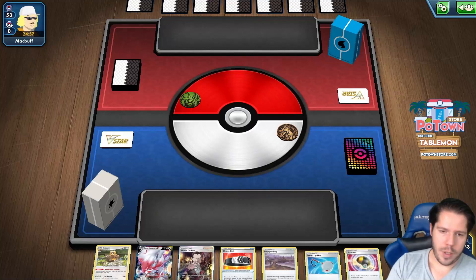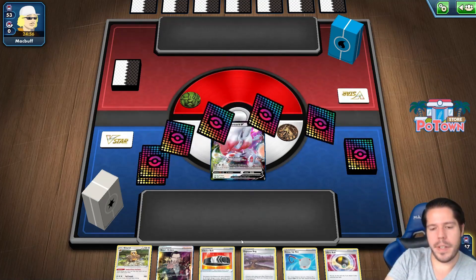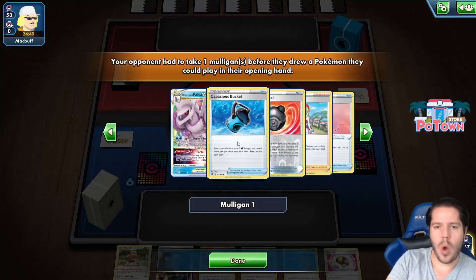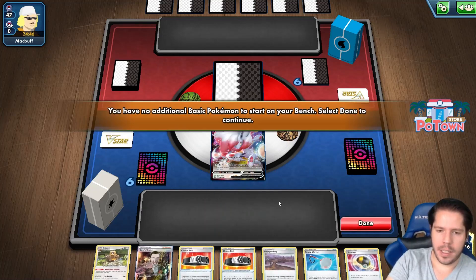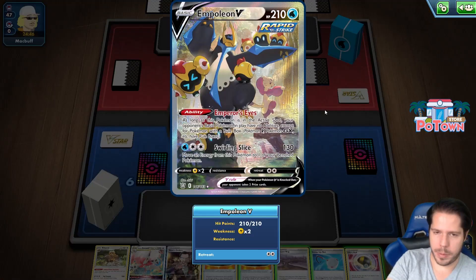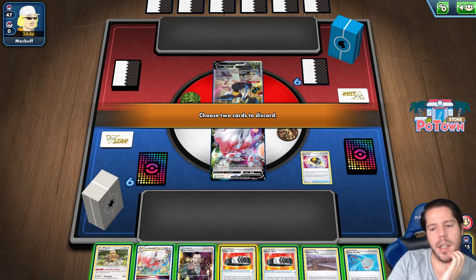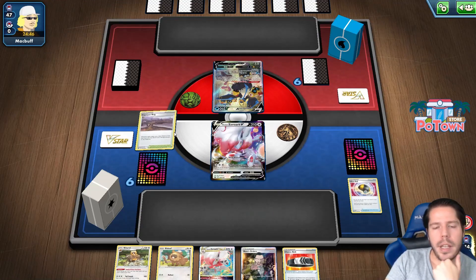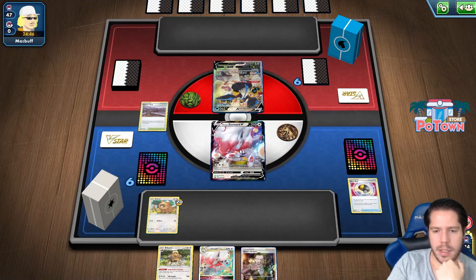We get to go first this time, which should hopefully make things a lot better. We're up against a water deck. I have an interesting decision to make on turn one — do I Ultra Ball into the B-Doof? Or do I hold the Ultra Ball to go into the Zork V-Star? I think both options are valid. The Choice Spell top deck doesn't really help me make that decision, but now I already have the V-Star. I'll go ahead and Ultra Ball away these two. I might end up using Boss on a benched Palkia. I'll go ahead and play the stadium, bench the B-Doof for the damage, attach the Choice Belt, and pass.